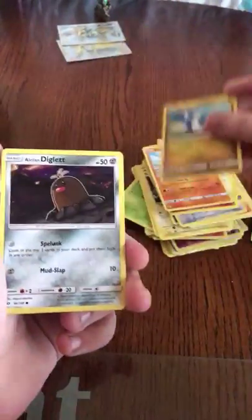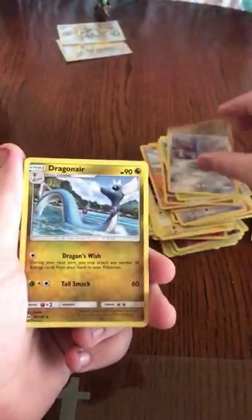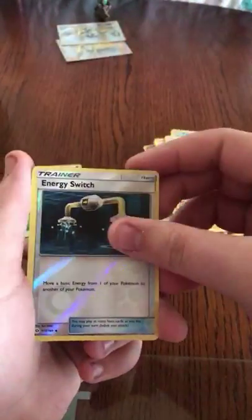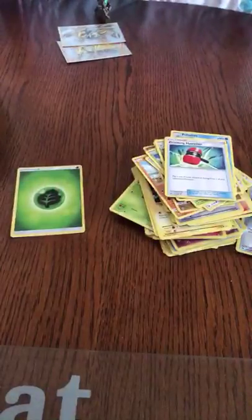Sandygast, Dratini, Alolan Diglett, Bounsweet, Skarmory, Dragonair, Poliwhirl, Crushing Hammer, Energy Switch, and a Lanturn Non-Hollow Rare.